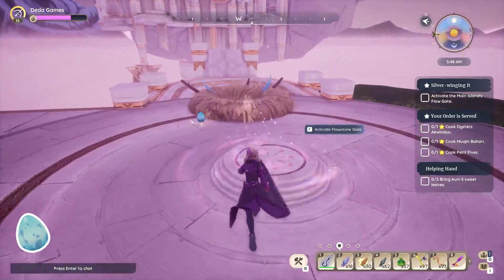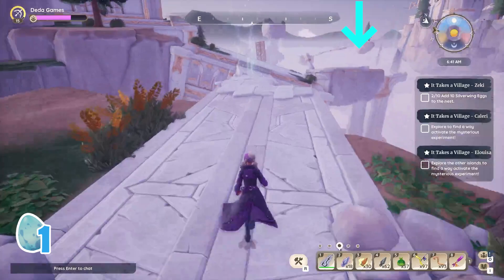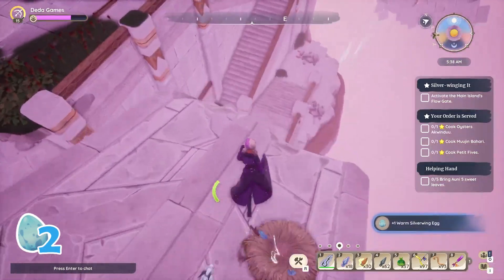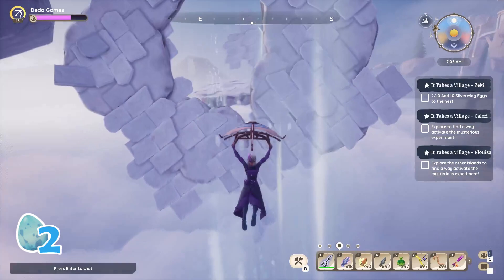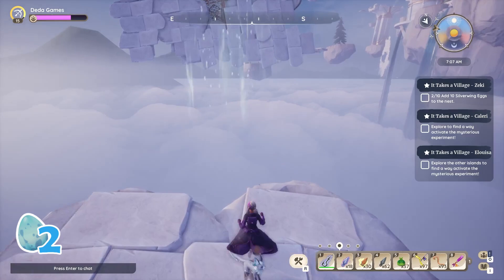The first egg is right in front of you, on the left side of the nest. Then turn left to reach this area with a portal to activate. Another egg is on the cliff here. Then go onward towards these stairs, go all the way down, then glide through this circle stone. Keep gliding all the way until you reach this floating area.